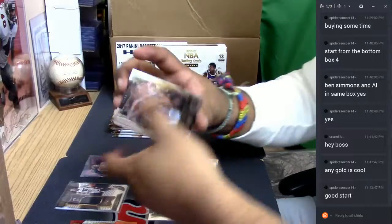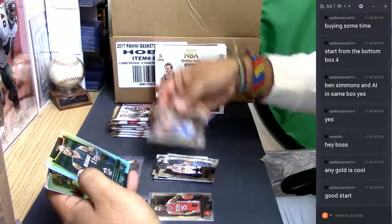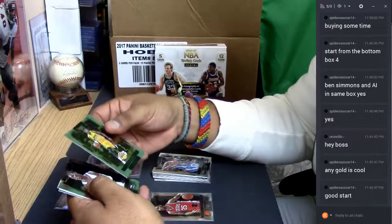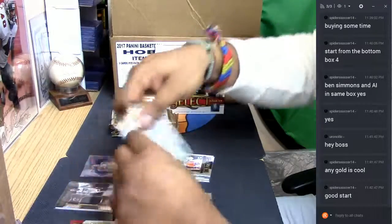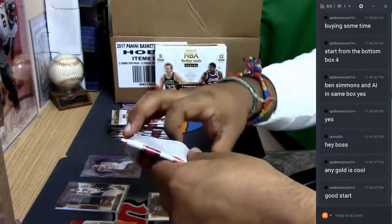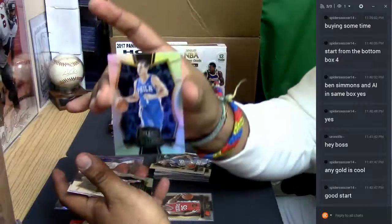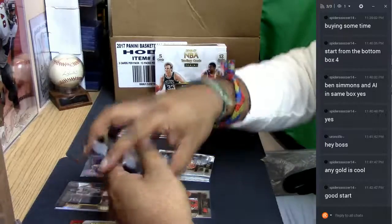A Dion Waiters refractor for the Miami Heat — he's surprising me, he's balling out for the Heat, good to see. Julius Randle Lakers base, Darren Collison for the Kings — base cards. There's got to be an absolute disgusting monster in here. Marquise Chriss for the Suns, TJ McConnell for the Sixers — refractor. Tony Parker, Reggie Jackson, Kelly Olynyk — those are base.